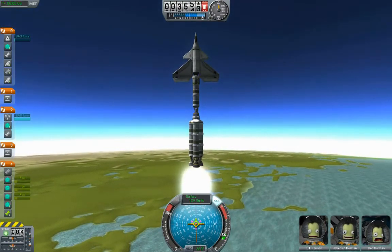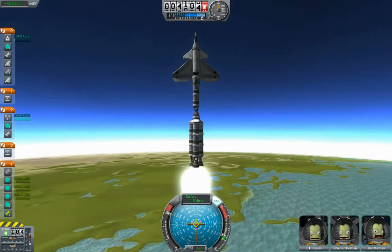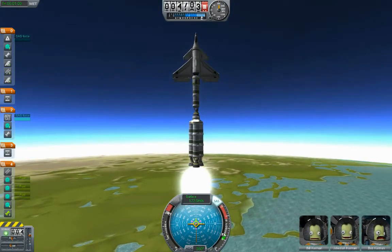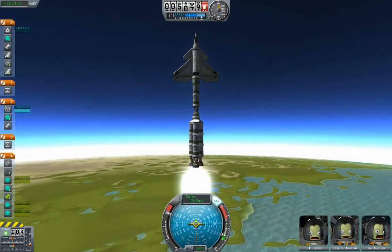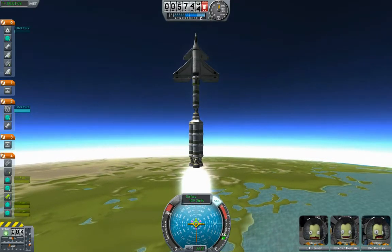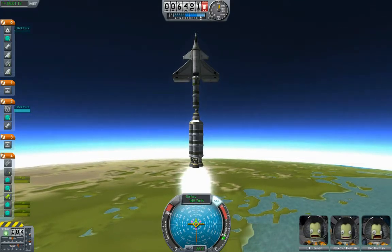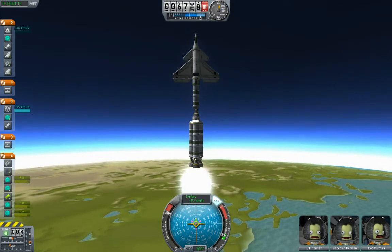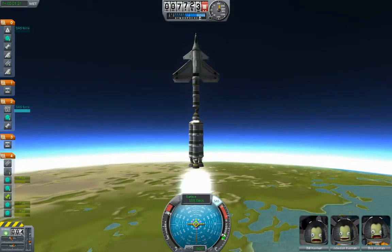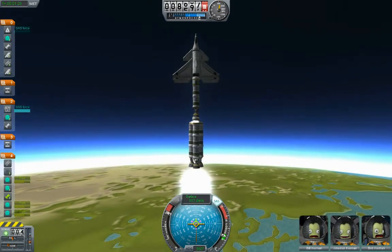This is going to be a whole different ballgame. The only orbits I've done in the past were just tiny little capsules. Putting this space plane up on top of the stack changes everything — I'm going to have to totally relearn how to do all of this. When it gets up to 10,000, I'm going to turn off the SAS for just a second and try to get this thing pointing slightly towards the east instead of just straight up. I'm going to see if that turns into a disaster.